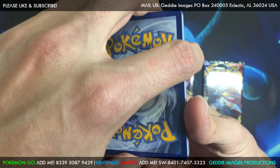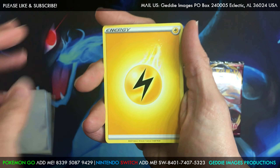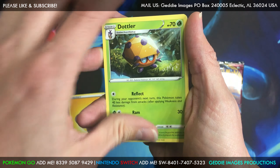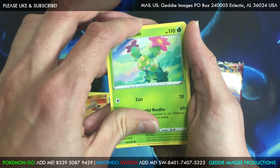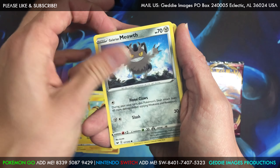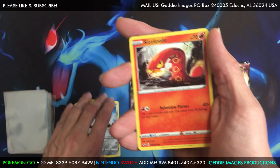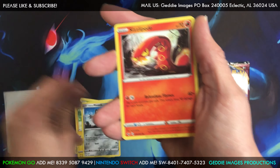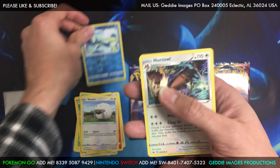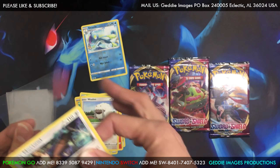I'm gonna guess lightning — and that lightning energy looks pretty cool. Alright, we got a Dottler, got a Potion, got Pancham. I'm totally new to this set. Maractus, got a Pikachu, got a Galarian Meowth — caught one of those in Sword and Shield for the Switch. We got a Sizzlipede, got a Lulu — I love those. Got a Drizzile reverse uncommon. In the rare slot we got a Noctowl regular rare, so nothing in that pack.